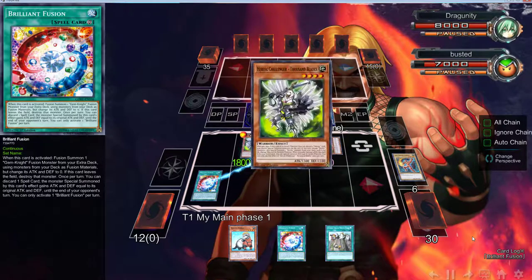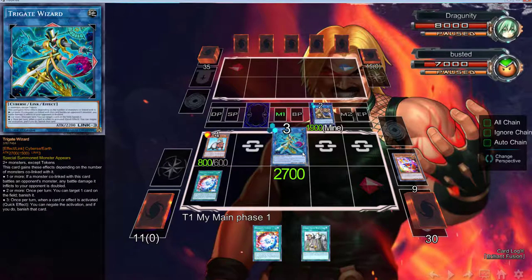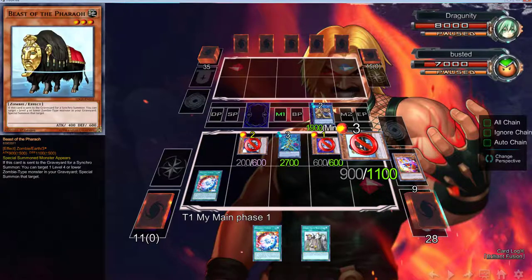A cute thing we can do — like I told you guys in yesterday's video — is go into Try Gate Wizard. It's pretty much the same thing as Proxy Dragon; you don't have to, but it makes everything a little easier because it's a Link 3 and you can just go from there. We've got three link zones open so we're going to get some good cards.